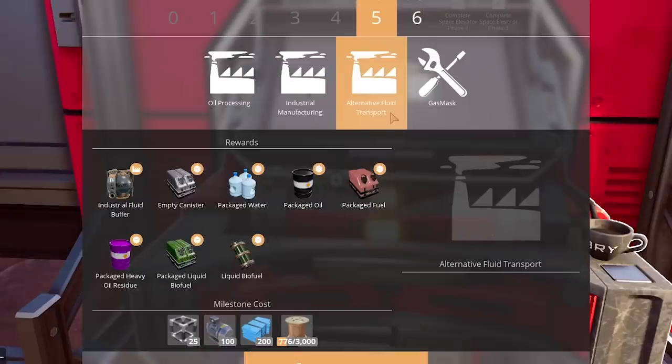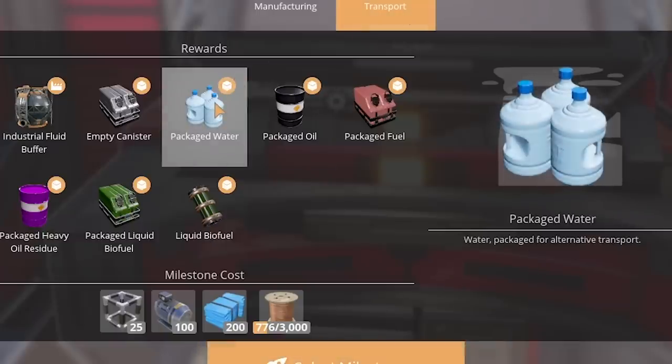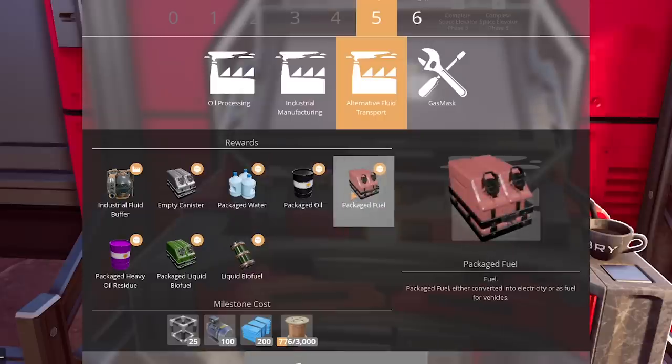And then we got alternative fluid transport. Packaged water? We can package this and send it to wherever we want — so we don't have to have pipes across the entire map. But we're still going to do that because it'll look awesome. I'm near certain this is going to cost some plastic along with empty canisters. You put fuel into the canister — boom, you have packaged fuel.